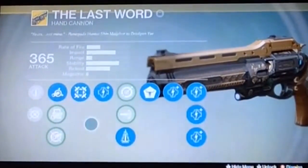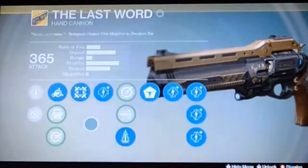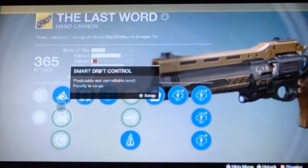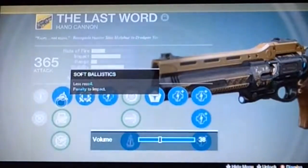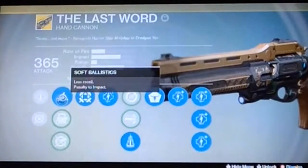First, we have to go over the barrel perks. The first one is Soft Ballistics, which gives less recoil but has a penalty to impact - impact being how hard it hits the target when it lands.